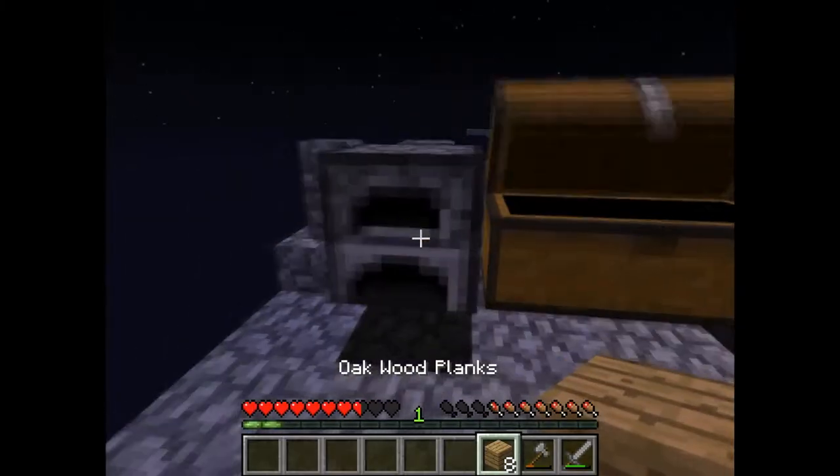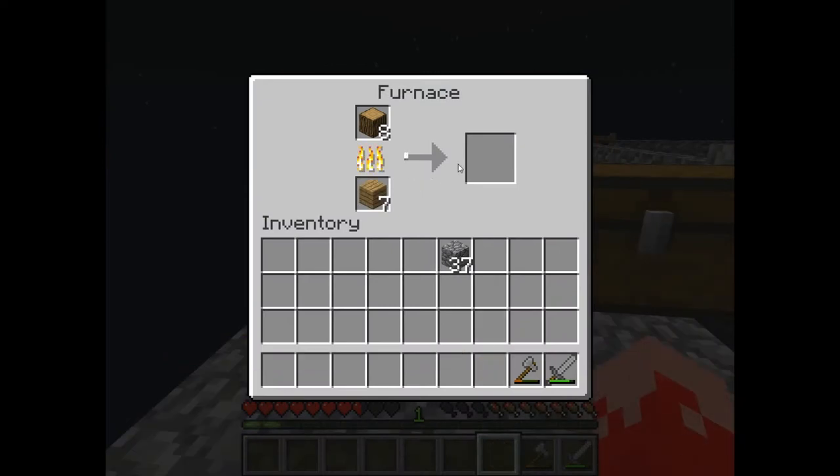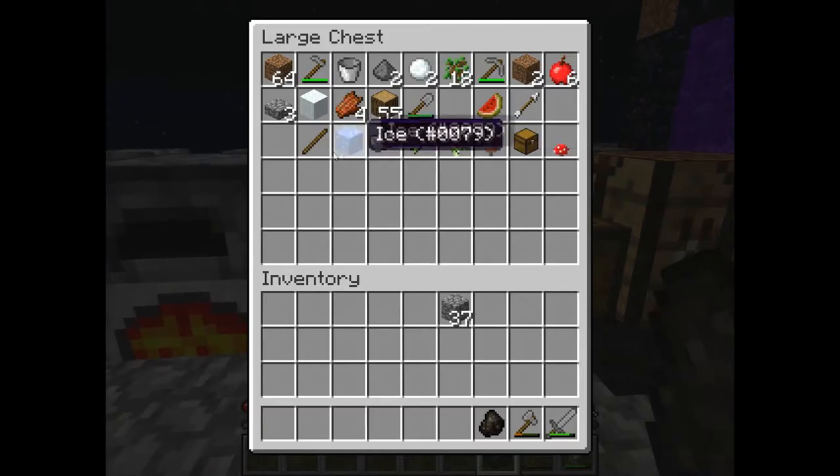Let's grab the wood planks and collect some charcoal. Come on, burn! Charcoal - yes! Let's make some torches.